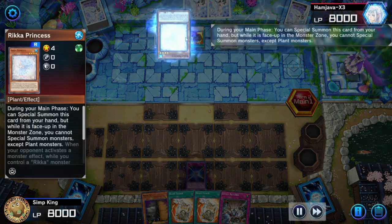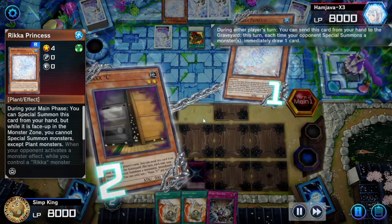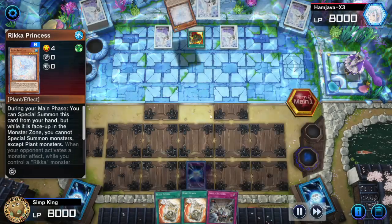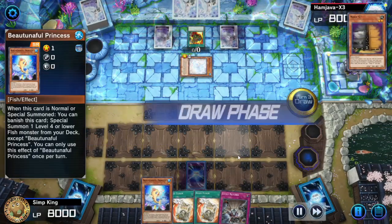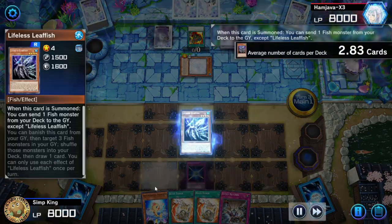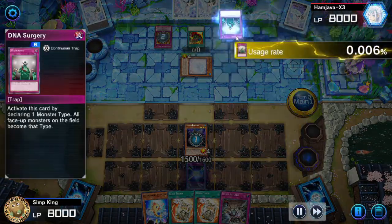Opponent Supply Squad — summoning a Rika Princess. Maxi, give us a card here. Rika's often spam summon quite a bit, so let's see if we can draw enough pieces. B'Tuniful — at least lets us do plays on our next turn. Lifeless — also pretty good. Let's start with Lifeless. Opponent hitting it with Breakthrough Skill to negate.